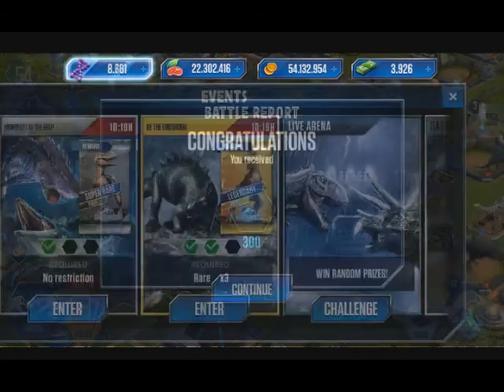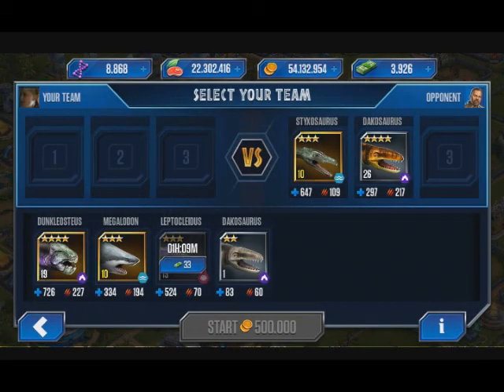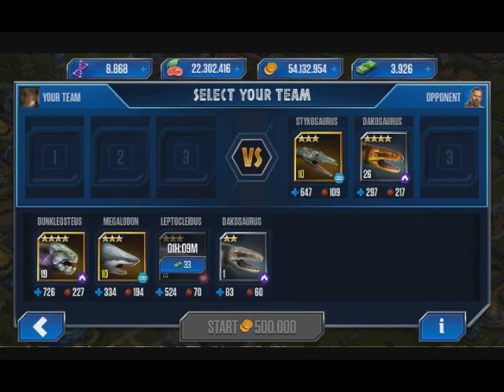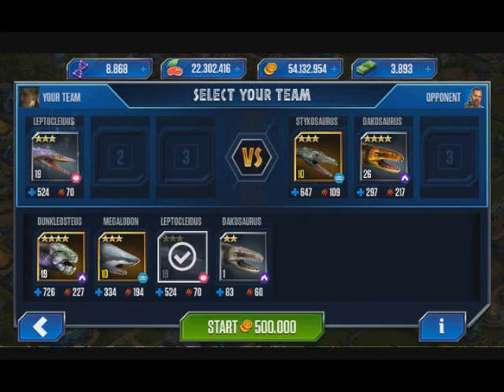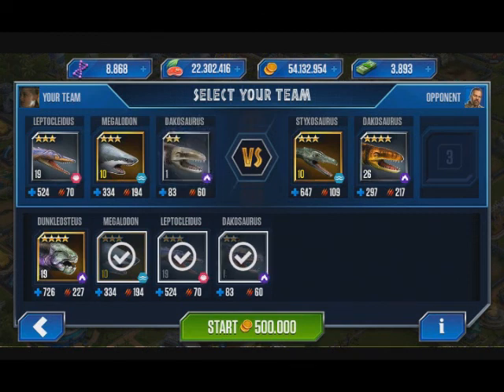300 DNA. Level 30 Dacosaurus — these are actually kind of pretty. Surface Beats Cave. Let me play back Reef Beats — bring a Megalodon, why not? Dacosaurus for the update.